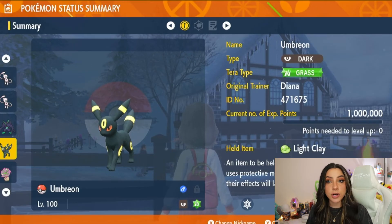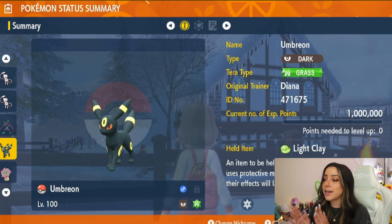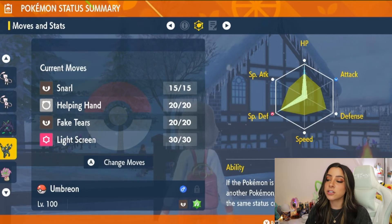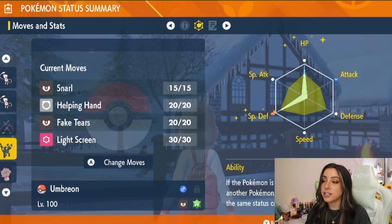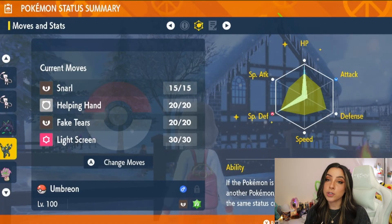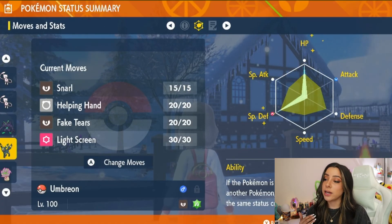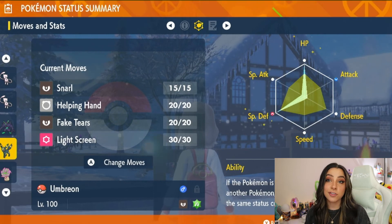Another great support option is Umbreon — a pure Dark type, which means it is also immune to Psychic type attacks. Umbreon is also holding the Light Clay item. EV spread-wise, it's full HP and full Special Defense. It has the ability Synchronize, so if Umbreon is affected by any status conditions, those are bounced back to Mewtwo. Moveset-wise: Snarl, Helping Hand, Fake Tears, and Light Screen. Light Screen reduces damage from Mewtwo's special attacks, Snarl lowers Mewtwo's Special Attack, Helping Hand supports your attacker, and Fake Tears lowers Special Defense. You can also substitute Light Screen for Thunder Wave, and toss a Wide Lens on there to make sure it doesn't miss.